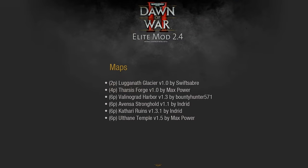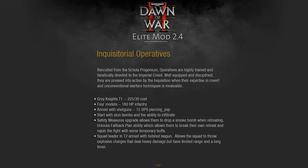Moving on to a new unit for the Grey Knights in 2.4: Inquisitorial Operatives, joining in Tier 1. They've got shotguns — 15 DPS piercing each — which is pretty painful, though they are range 30, meaning they'll be outranged by bolters and most other ranged weapons. They begin with stun bombs, which is important because Purgation are being moved into Tier 2. You'll use these guys to deal with mass melee — especially Tyranids and Orks — and mass heretics. Interceptors are also being moved to Tier 3, so lots of changes to Grey Knights Tier 1.